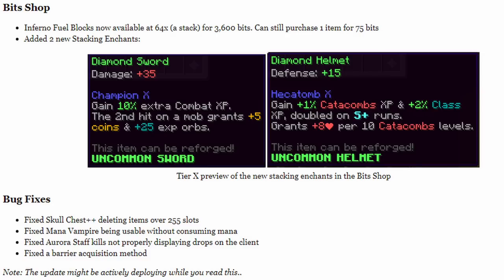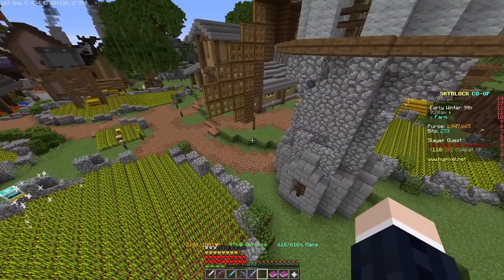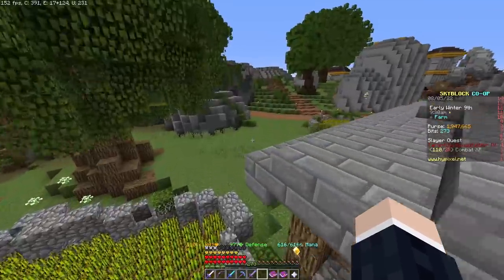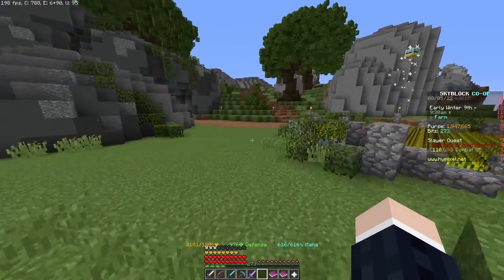For Hecatomb X, we have plus 1% Catacombs XP and plus 2% Class XP, doubled on S-plus runs. It also grants you 8 health per 10 Catacombs levels, so if your Catacombs is 50 that's going to be a decent amount of health. I'm assuming that happens before dungeon calculations as well, meaning it will be scaled up even higher.